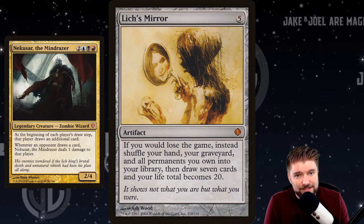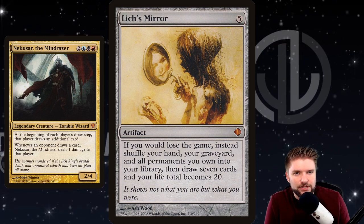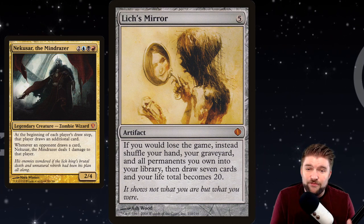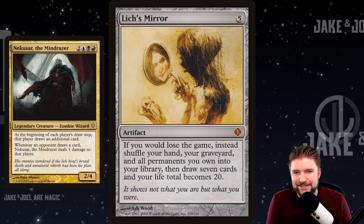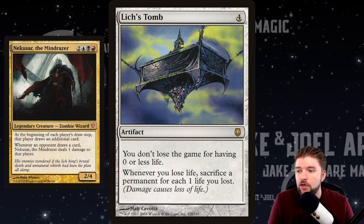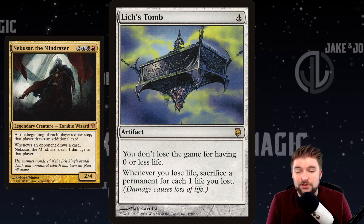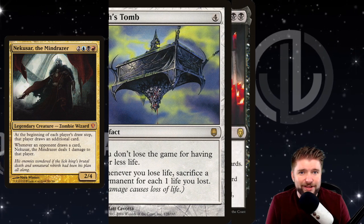Lich's Mirror is like a reset button, but you don't have much time to catch up — maybe one or two more turns since all other players are way ahead. From a flavor standpoint, this is exactly like a Lich's Curse: I'm not dead yet, but I'm not in a much better place. Lich's Tomb — pay four for an artifact: you don't lose the game for having zero or less life, but whenever you lose life, sacrifice a permanent for each one life lost. You want to play this late when you're at a very low life total but have lots of permanents. Combined with all the Punisher effects dealing everyone damage, Lich's Tomb can keep you alive while you're burning everyone down.